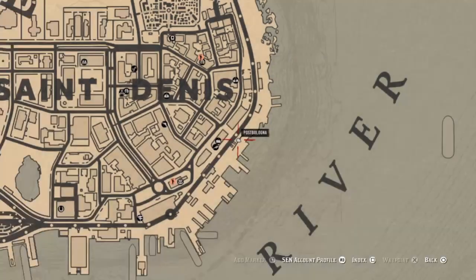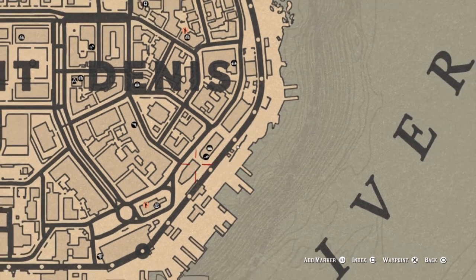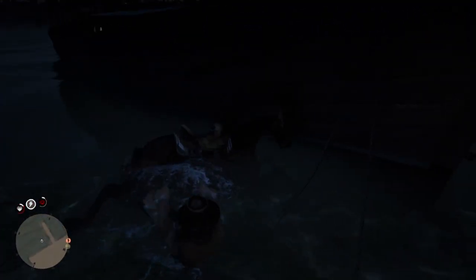Once you're in St. Denis, you want to make your way to this spot on the map. There is a boat here that you're going to be ramming into, essentially, and killing your horse over and over. How you do this is you take the route I'm doing right here — go around, run up, go around this pole, and just ram your horse's head into it.